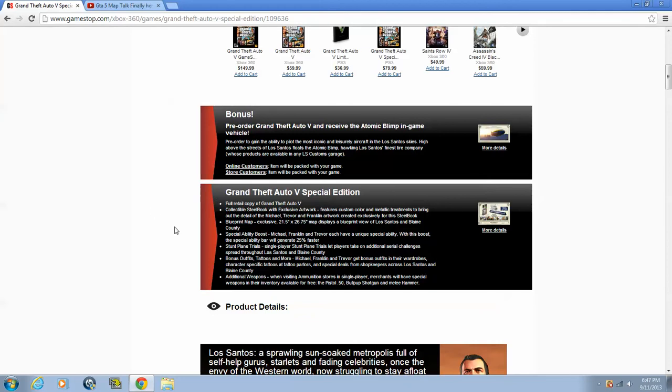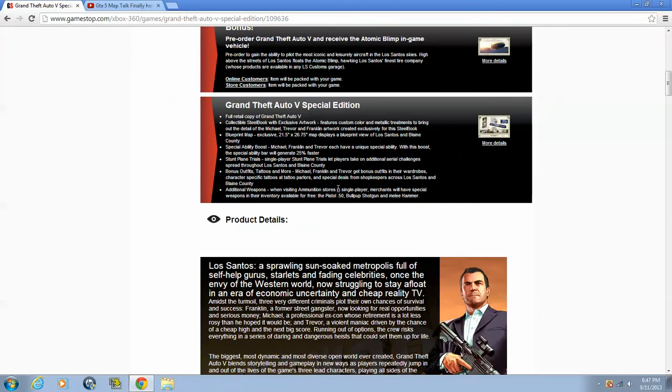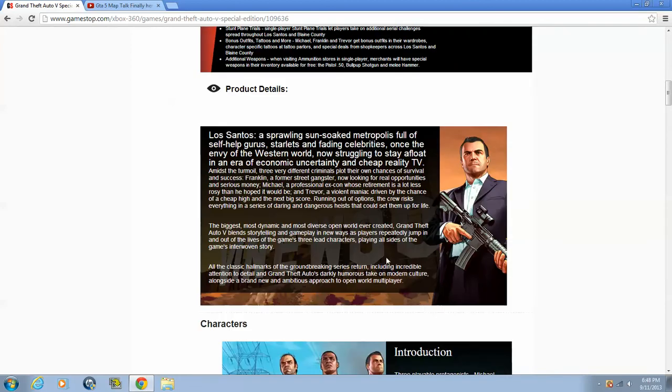And for the special edition right here, which I pre-ordered, I'll be showing you guys the full GTA V copy of what comes in it for the Xbox 360: a collectible steelbook with exclusive artwork, a blueprint map, a special ability to build — I don't know why — I can still show you guys, I guess. It's just DLCs, but yeah, this will be pretty cool, I guess.